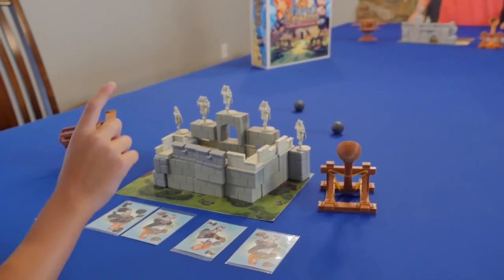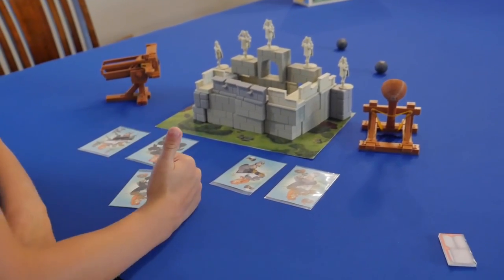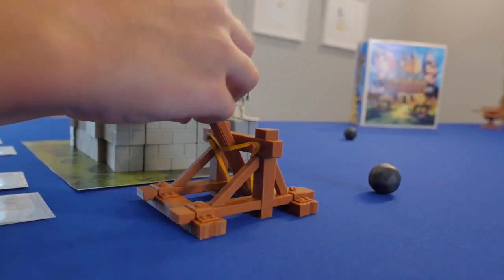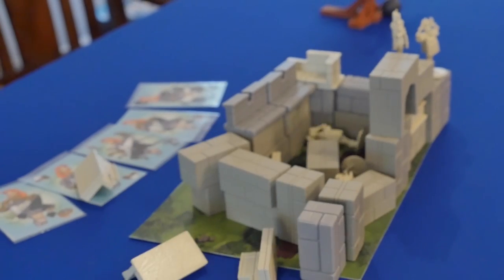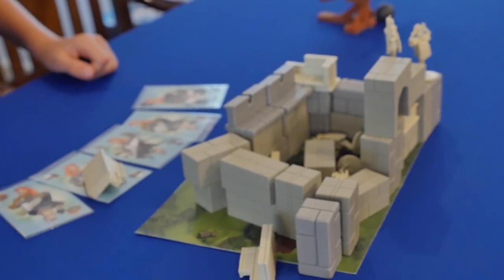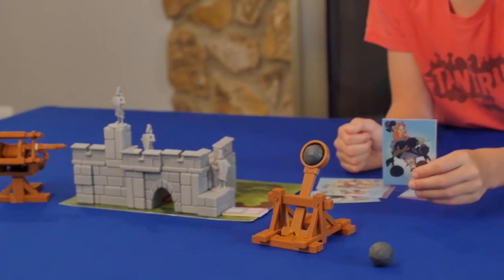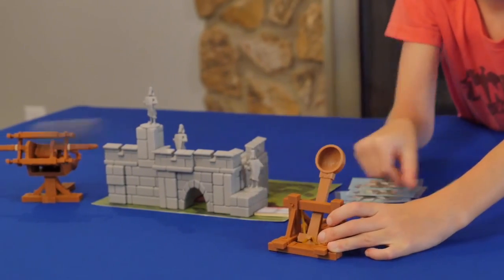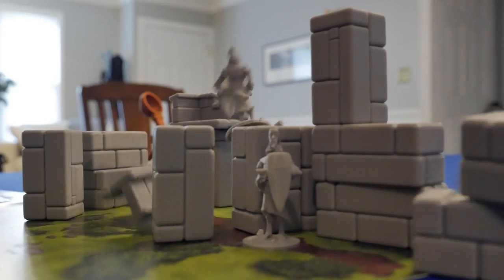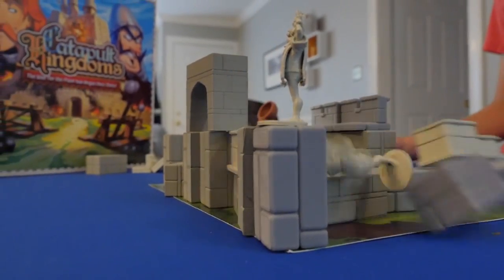Each turn is made up of four parts. First, you'll choose if you want to use any of your tactic cards. Then you'll aim your catapult — or ballista, if you have the siege expansion — and then you'll fire. The final phase is cleanup, where you'll remove any blocks that have been knocked off your mat and any troops that have been tipped over. Then it's the next player's turn. You keep rotating until one team has knocked all of the other team's troops out, making you the champion of Catapult Kingdoms.